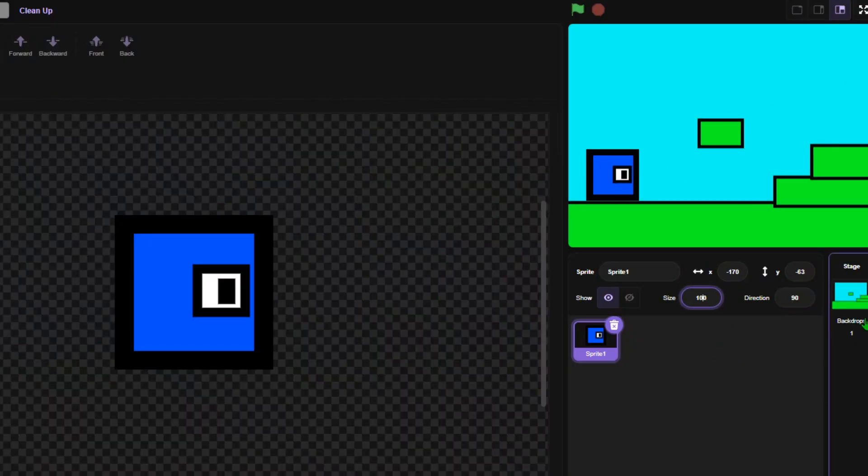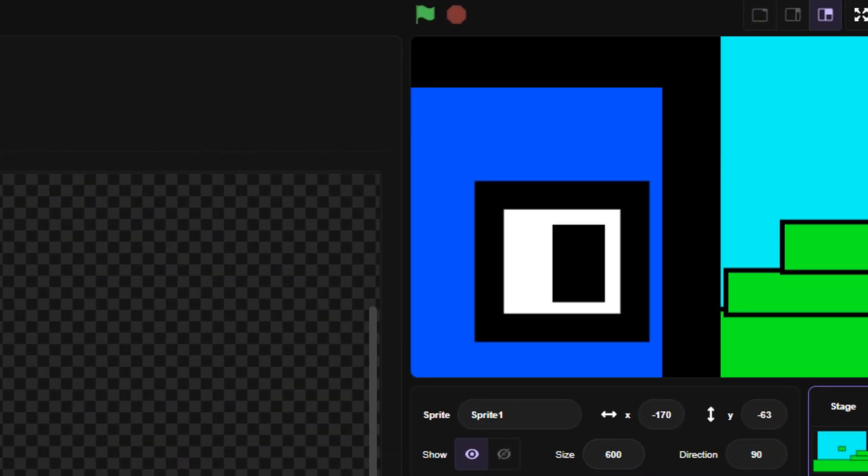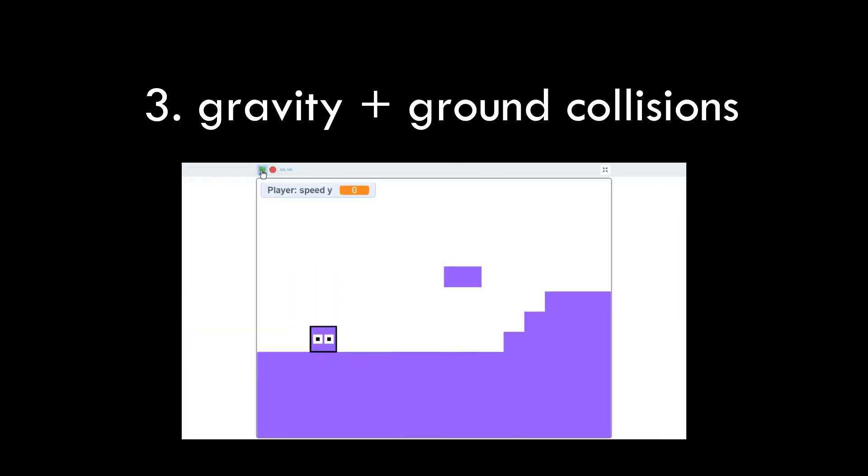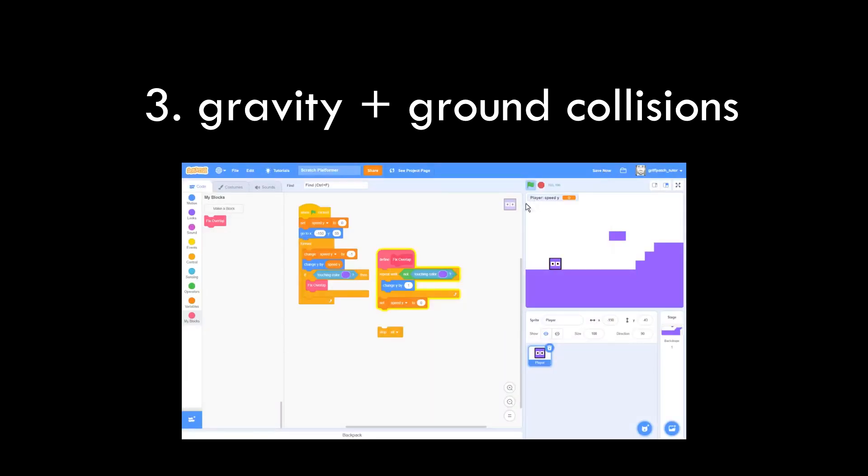Actually, let's make our character a bit smaller while we're here. The player now looks to be falling and landing flush with the ground — no visible penetration and no floating or unwanted bouncing around.